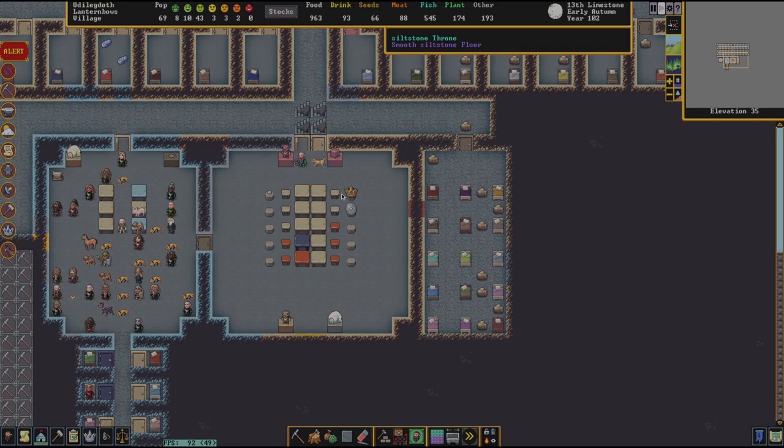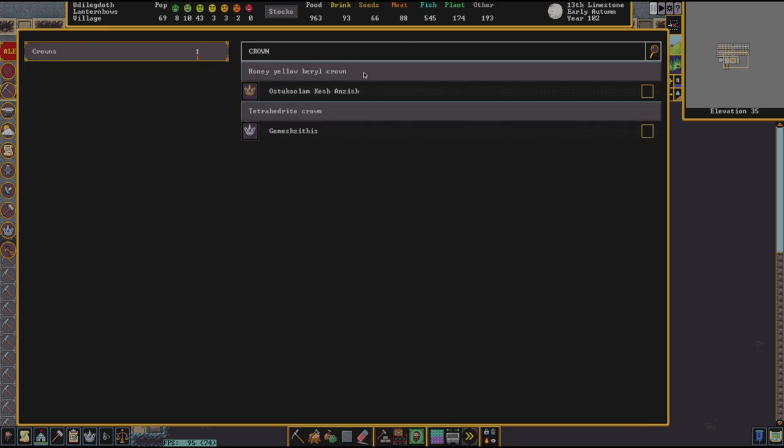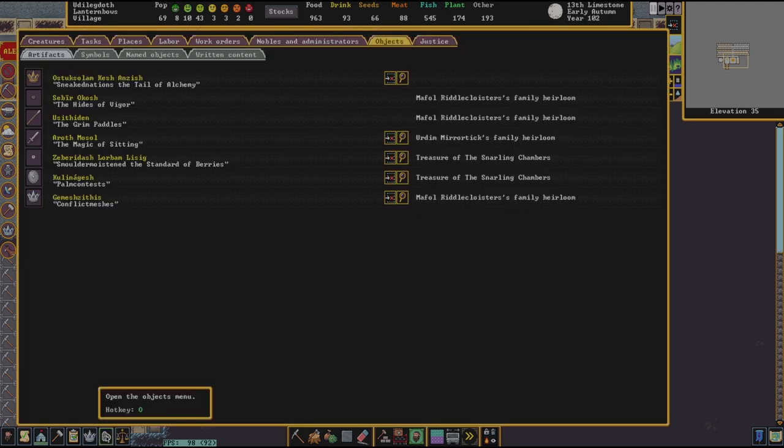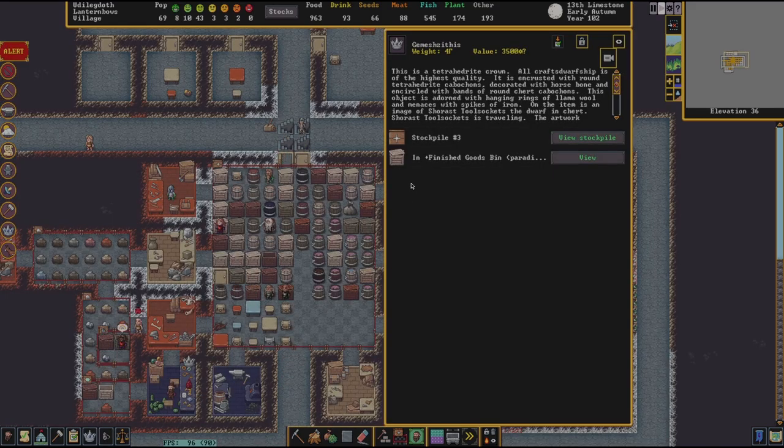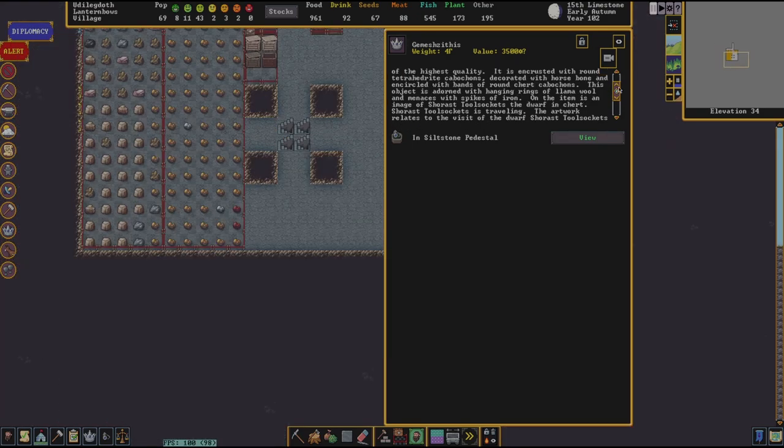That was a crown, so let's come up here. It was the tetrahedrite one. Let's take a look at this thing — it's a tetrahedrite crown, all craft horsemanship, of the highest quality. It's encrusted with round tetrahedrite cabochons, decorated with horsebone, and encircled with bands of round chert cabochons.